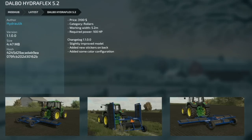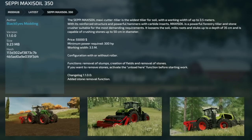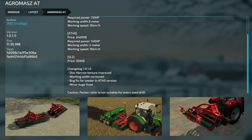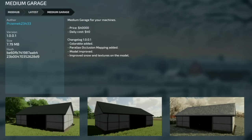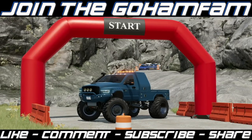The Dalbo Hydroflex 5.2 got version 1.1 with slight model improvements, new stickers on the back, and added color configs. The Sepi Maxi Soil 350 from Black Eyes Official Modding got version 1.1 adding stone removal. The Agro Mass AT from JMZ got version 1.0.1 — disc hero texture improved, working width corrected, bug fix for the seeder in the AT40 version, and minor bug fixes. Note: the pack roller is not suitable for every seed drill, so use with caution. Finally, the Medium Garage from Presmic got version 1.001 adding color options, parallax occlusion mapping, model improvements, and improved snow and textures.